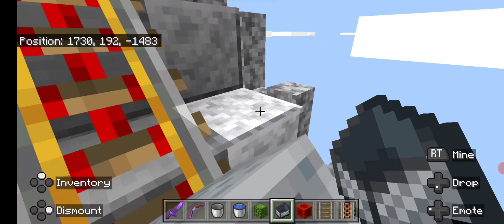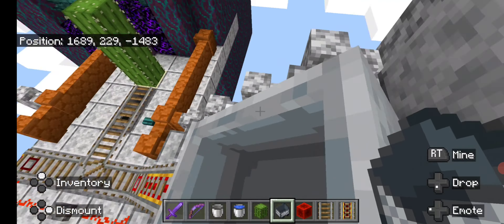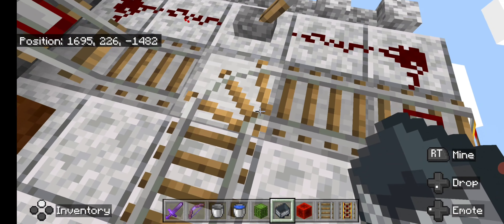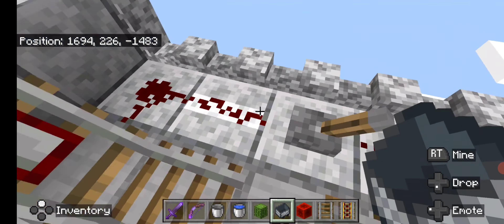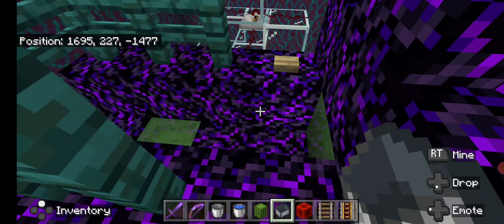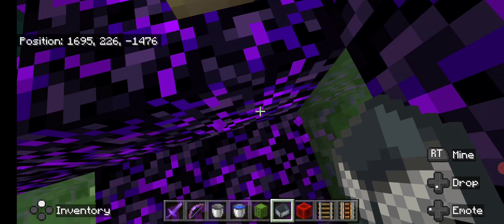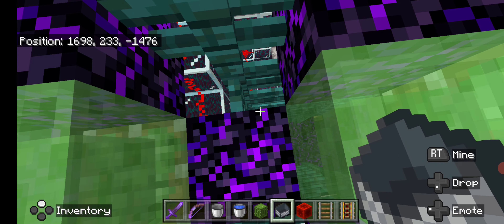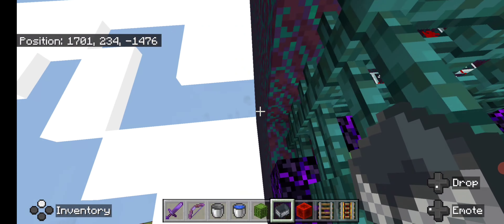You get a nice little view of the city, go up through the clouds, and we're going to take a quick stop right here. Stop number one — I haven't quite come up with a name yet, but this is an overly complex pushing machine. It's a series of slime pistons, and as you can see it didn't quite work there, so let's try this again.